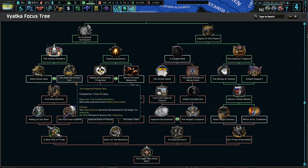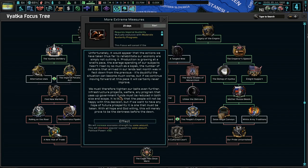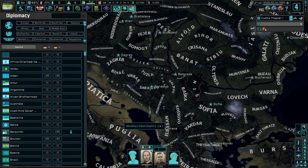Mother Russia bleeds — very cool. Sees illegal convoys, white army traditions — not bad. Let me know in the comments below: should we do the Imperial Potato Act, which I think we might do, or the alternative uses? It only takes 23 days to do. But let's do more extreme measures first — it would appear that the actions we have taken thus far to rehabilitate our economy are not simply cutting it. Production is growing at a snail's pace, the average spending of our subjects hasn't risen by so much as a copeck. We must tighten our belts even further — infrastructure projects, welfare, any program that uses up government funds must be reduced. It is likely the people will not be happy with this decision, but if we want any hope of future prosperity, it is one that must be taken.